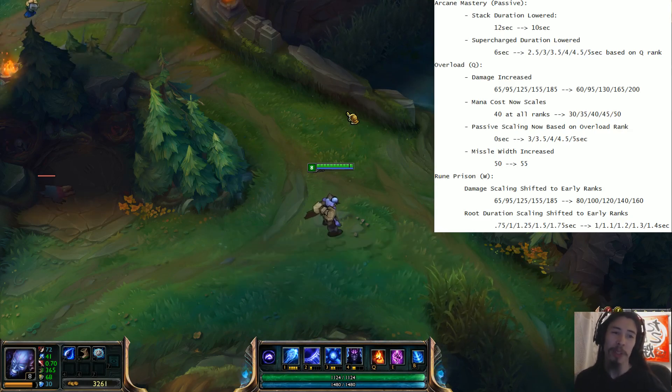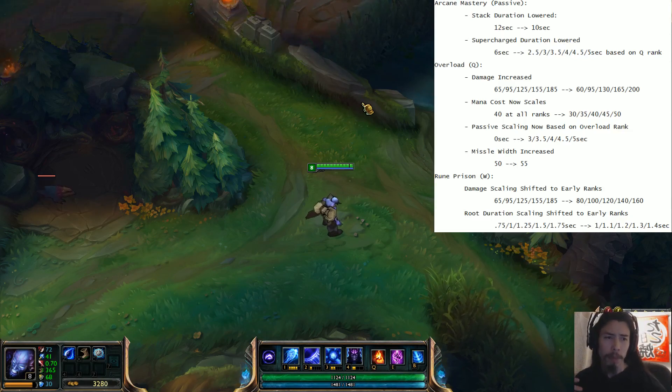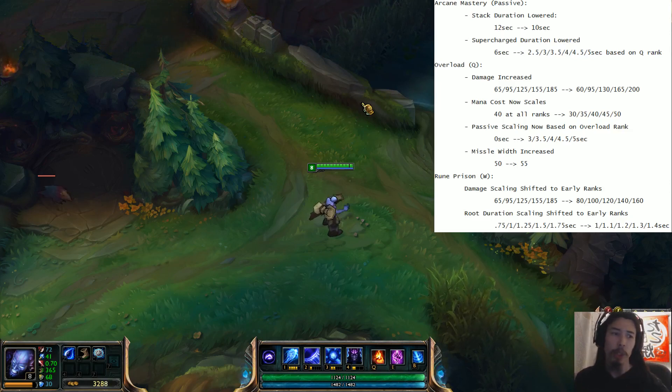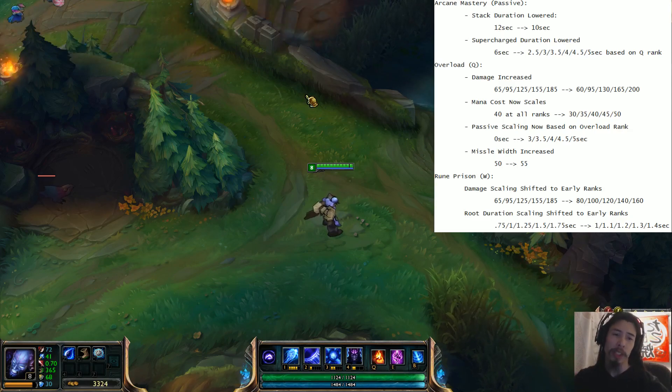Next, Q itself has been changed somewhat. Overload damage has been overall increased. It'll do a weird thing where at level 1 it actually deals 5 less damage, but at level 2 it's equal damage to the old version, then scales all the way up to 200, dealing slightly more damage. The mana cost now scales — it used to be a flat 40, now it starts at 30 at lower levels, and at max rank it costs more: 50. The passive scaling is now based on overload rank.